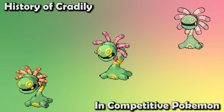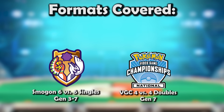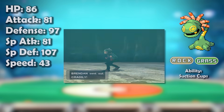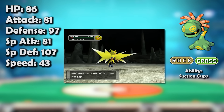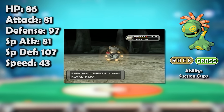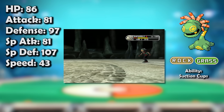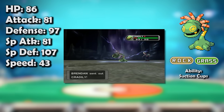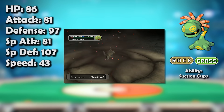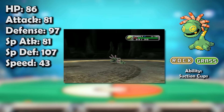So we asked: how good was Cradily actually? In this video we'll be going over these competitive formats. Cradily wasn't at all good in its debut generation of OU, but it did have one very specific, very key niche thanks to its ability Suction Cups — it couldn't be forced to switch out with Whirlwind or Roar. This made it a prime recipient for a Baton Pass boost, though it would need more than your average boost to become threatening for OU.